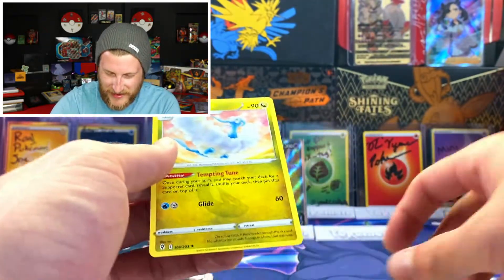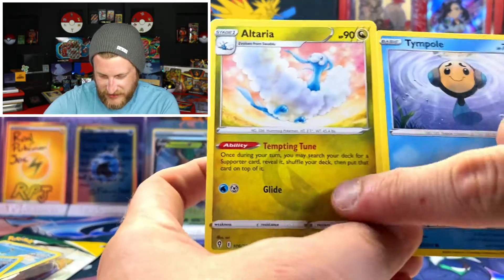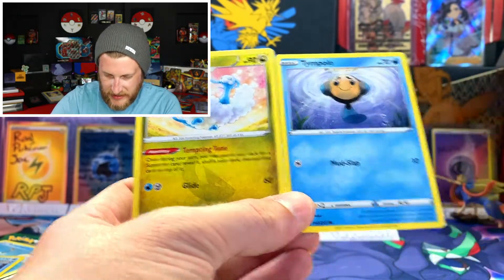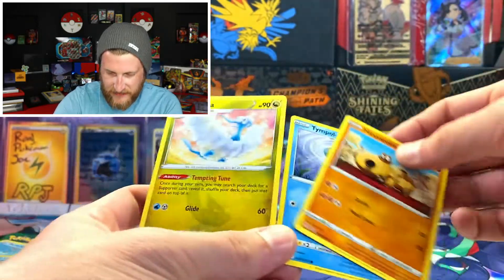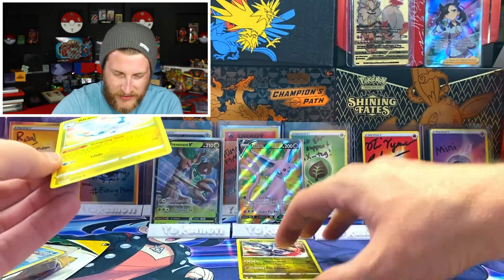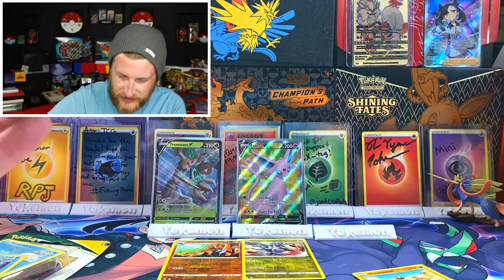On the back of this pack — an Altaria non-holo, so another Dragon-type Pokemon. The Dragon types also have a cool feature: they have the Dragon-type symbol in the background, kind of reminiscent of some Sun and Moon sets. The regular cards in the set that aren't Dragon type do not have their symbol in the background, so Dragon-type cards are actually pretty cool in this set.